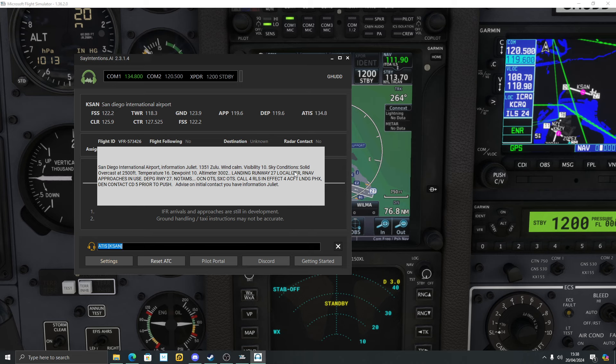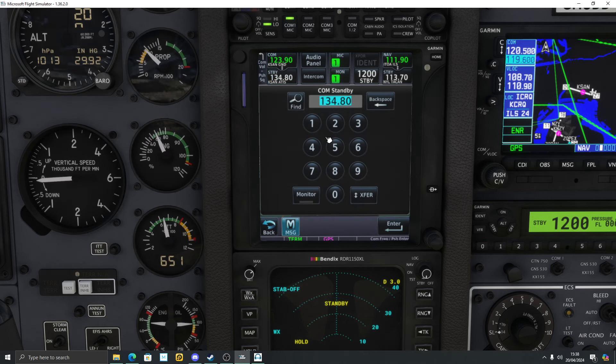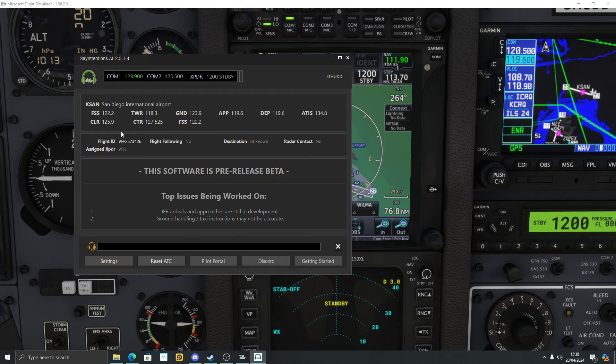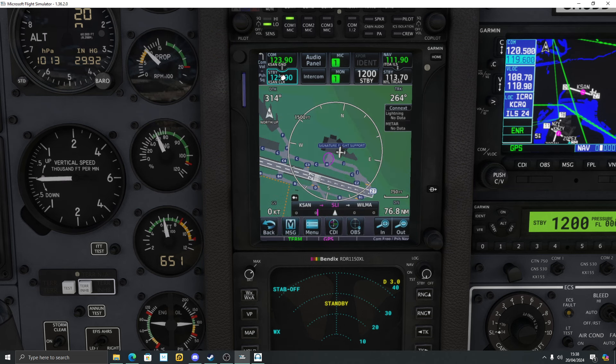Now I need to tune to Clearance — the frequency is 125.9. With the GTNXI you can just click on the standby frequency box and type it in directly — very quick. I'll swap it on my radio panel and I'm on Clearance. Let's do a radio check — radio check please.